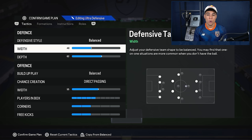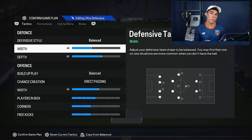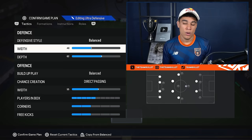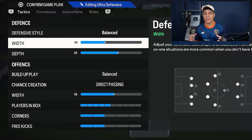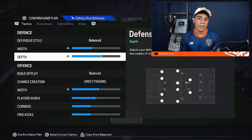First I'll show you the tactics — not a big surprise, but I know you guys still want to know. In defense we play on balanced, width is on 40, depth is on 62. I have the width on 40 because the 4-4-2 is pretty balanced from itself, and I don't want to chase too many digits. The 4-4-2 is pretty wide compared to a 4-2-3-1 or 4-1-2-1-2, so 40 suits it perfectly.